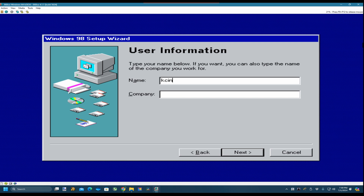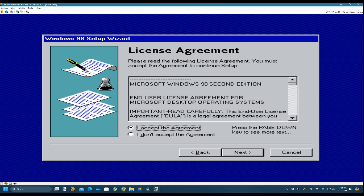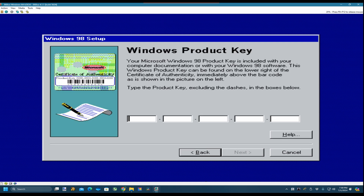Here's the product key: P-R-D-D-H, then 8-3-J-D-9.